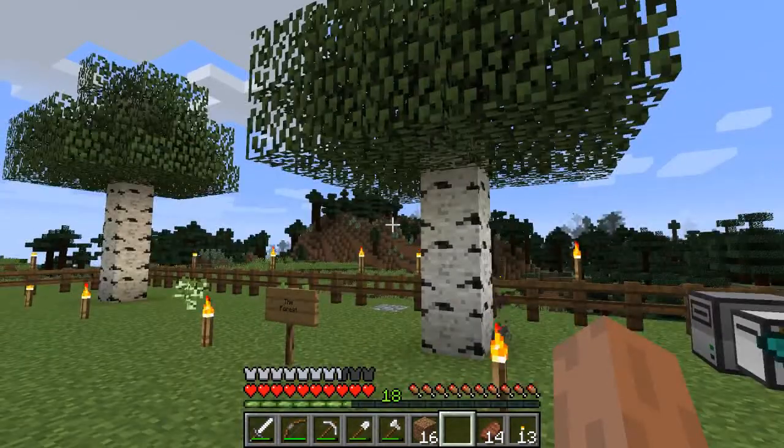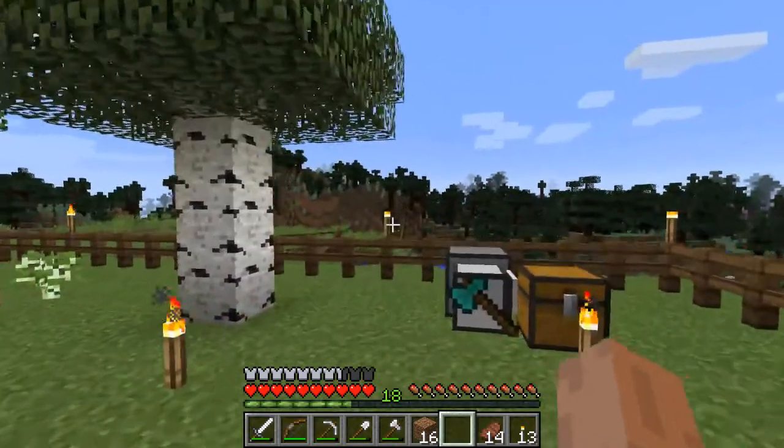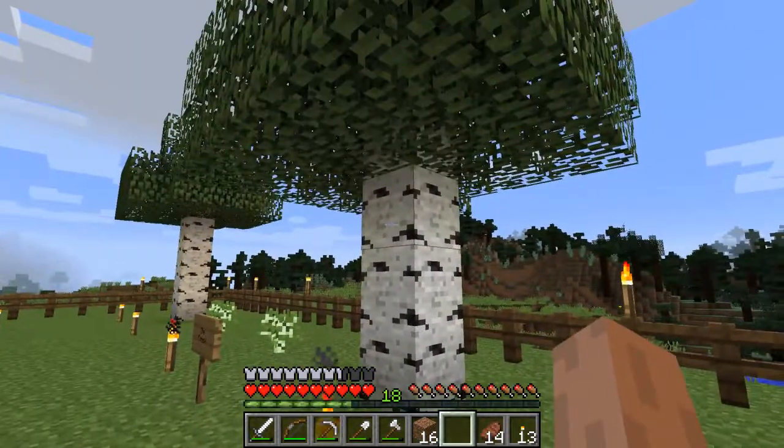We're going to improve the way the forester works and also make it do some extra tasks, including planting saplings, making sure we harvest trees completely, and collecting fallen saplings.